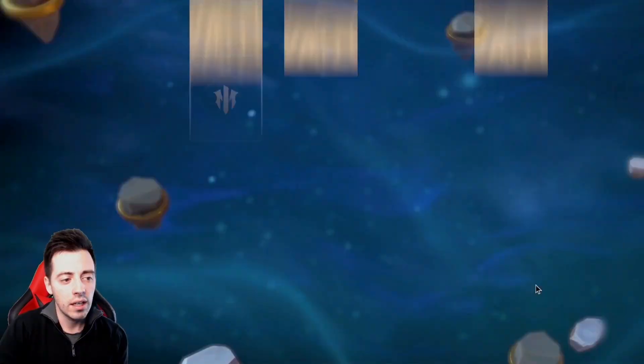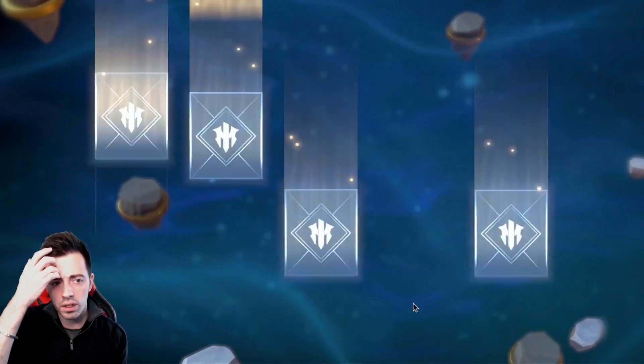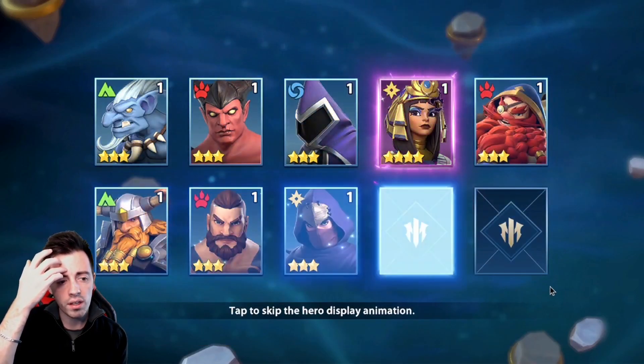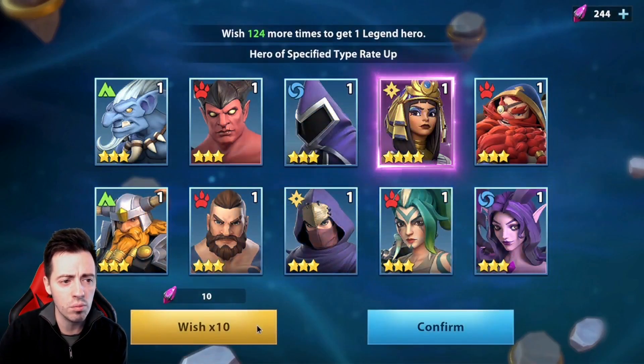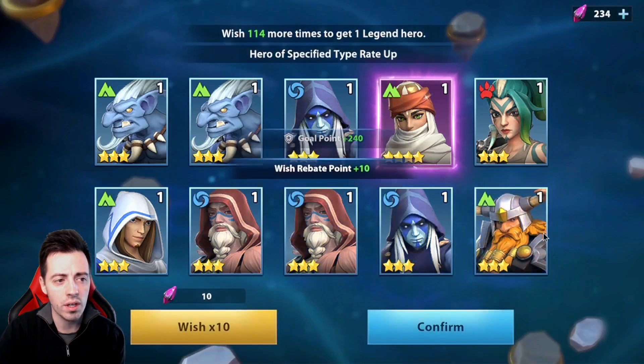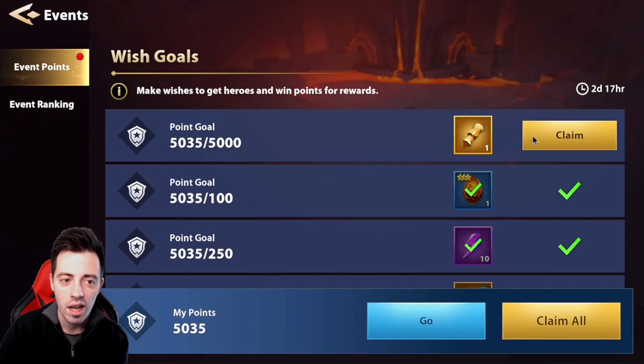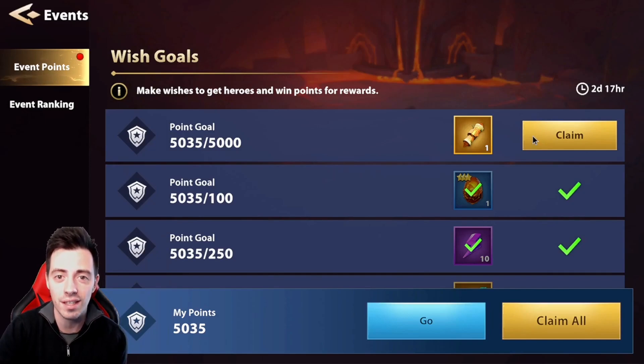I decided to do more summons because I was really close on the wish goals to get the legendary scroll. With 150 points per epic, with only 40 wishes I should be able to reach it. A 10-pull gave 250 points with one epic, and with 30 more pulls I got the legendary scroll. Legendary scrolls have huge value so that's why I decided to spend a few more wishes. It won't change anything for the next summoning session in two weeks. I hope you enjoyed this video — if so, please like, comment, and subscribe. See you in the next one, bye bye!